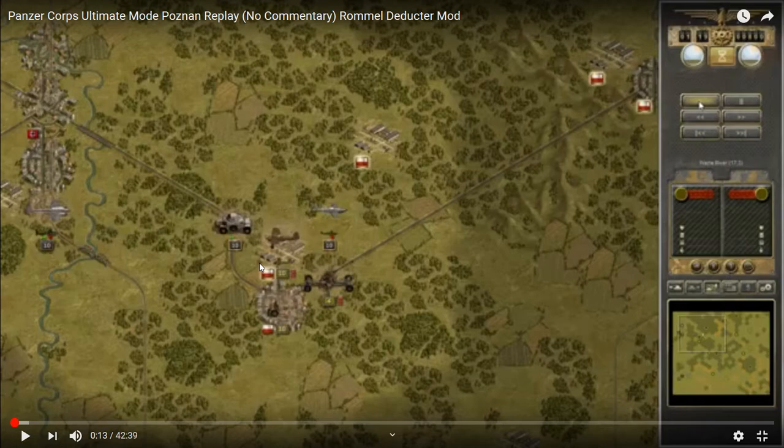I think it's because the scout cars are buffed and the mountain units are really strong with Deductor's mod, and I exploit that to the max. The beginning was a pretty tough fight in the base game, but you can do it. I was able to get a decisive victory and wiped the map in 18 turns, but it was much harder. I think it's because those two unit types are stronger with this mod.